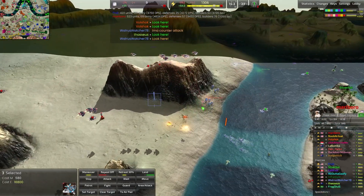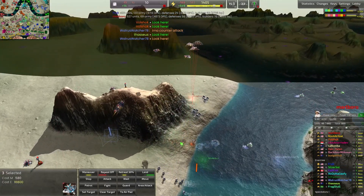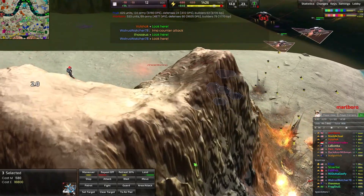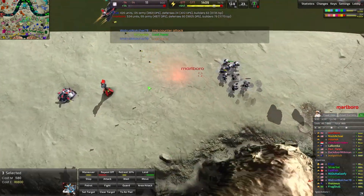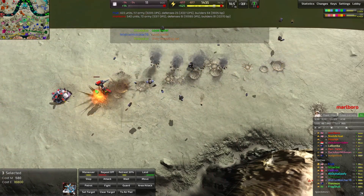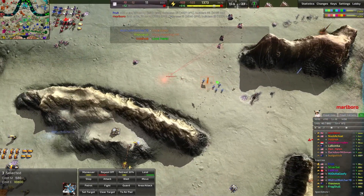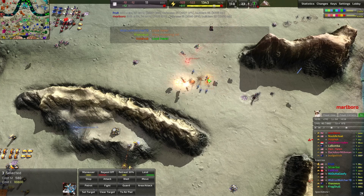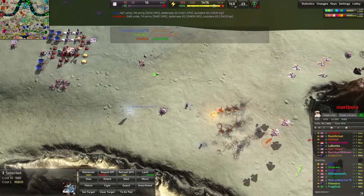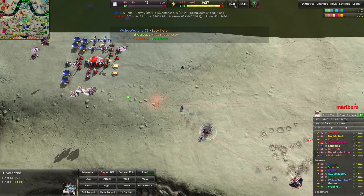Bombers are out, which is kind of interesting considering we already know there's an air player out here, and there should be fighters available. The bombers are trying their very best to get grunts — they're not great at it — but they do soften them up quite enough, getting a decent trade. They do accidentally blow up their own light laser turrets, which is quite unfortunate. But certainly with good enough control these grunts will be taken down by the bombers, before the grunts get another metal extractor. Starting to become pricey.